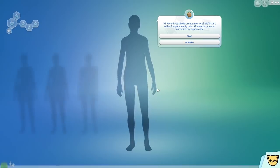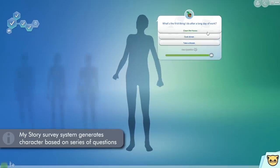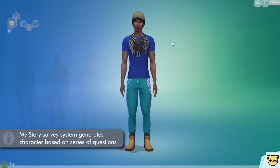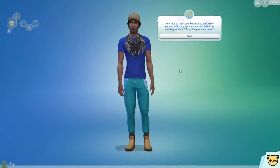When you begin a new game, you will be brought to the Create a Sim, where the game prompts you if you want to start making a character from scratch, or alternatively, if you'd like to use the Create My Story system, which will give you a few questions to answer and generate a character for you based on your answers. Whichever one you choose, you'll then have a random base character to start with.